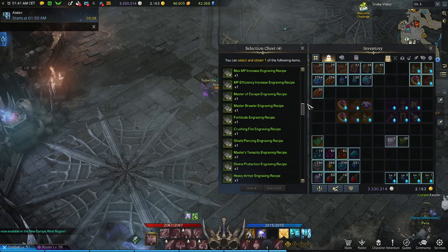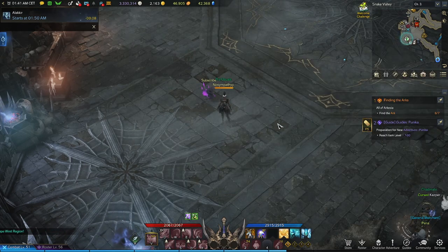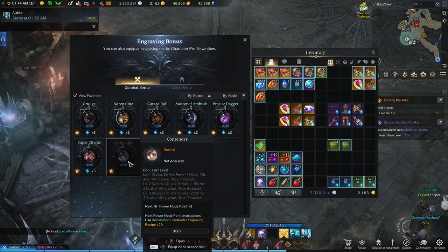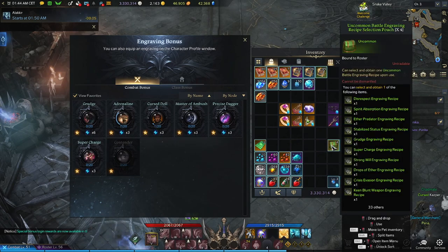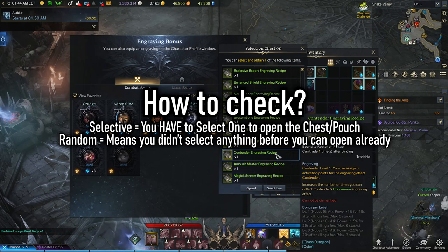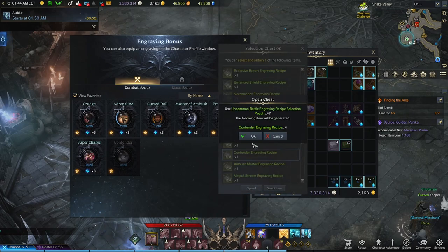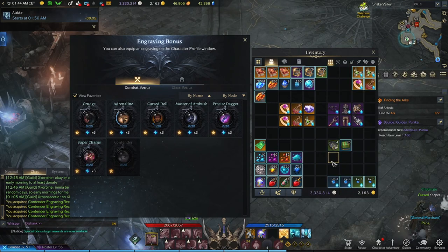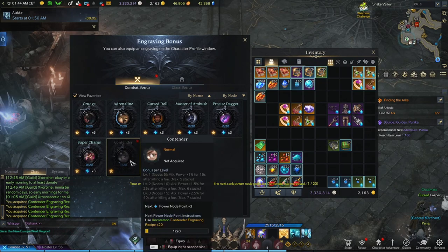Each chest or pouch contains one book, so keep that in mind. Before opening a chest or recipe pouch, check whether it is selective or random — pay attention to the text description. A selective pouch means you can pick and choose. I'll select contender and receive one book, which counts as one out of the 20 points to invest into that engraving. If you unlock multiple books from one chest, you can stack them if they are the same rarity and the same name.